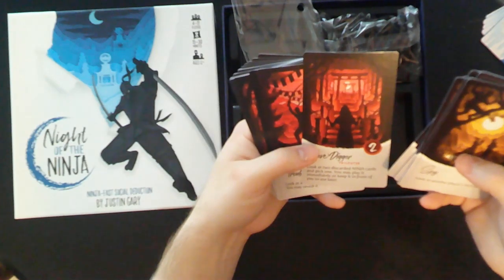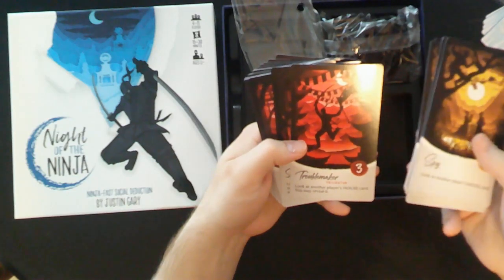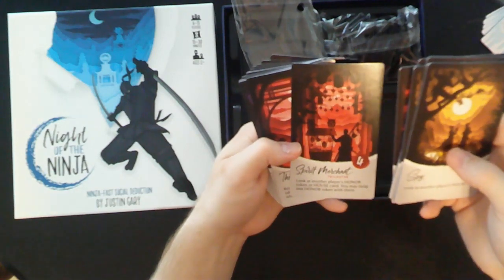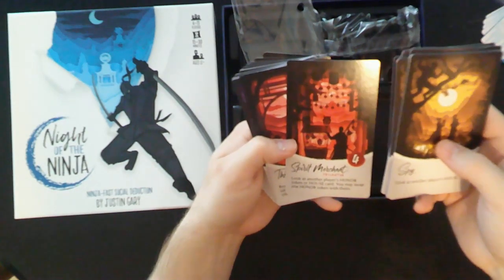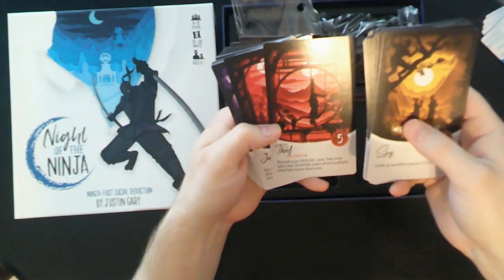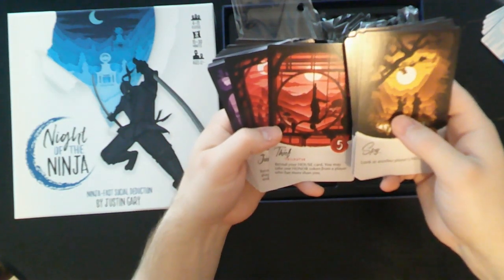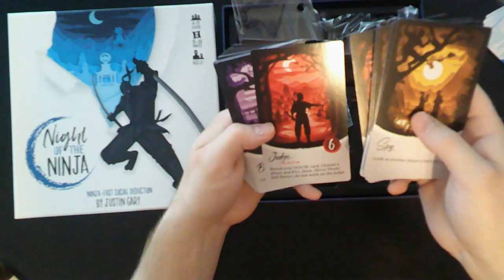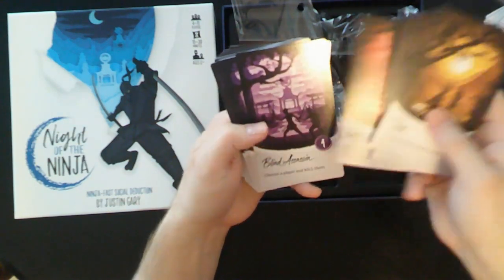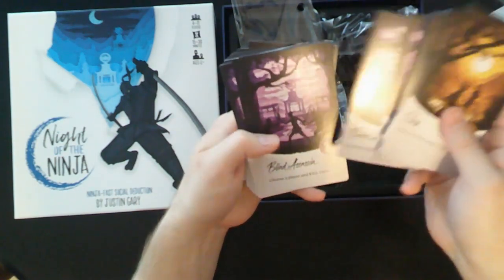Oh, the Specials — the Trickster ones are different: look at two discarded ninja cards and pick one; you may play it immediately or keep it in front of you to use later. Troublemaker: look at another player's house card; you may reveal it. Look at another player's honor token or house card; you may swap one honor token with them. Reveal your house card; you may take one honor token from a player who has more than you. Reveal your house card, choose a player, and kill them — mere monks and martyrs do not work on the judge. Blind Assassin: choose a player and kill them.